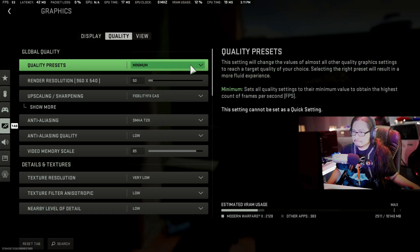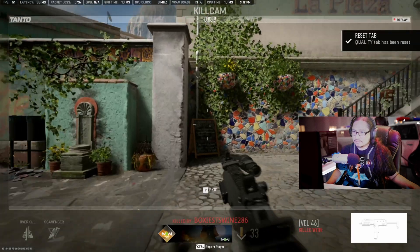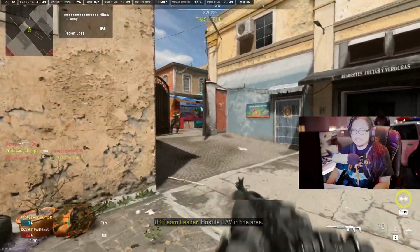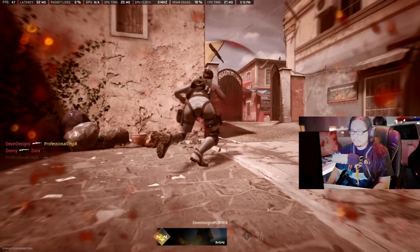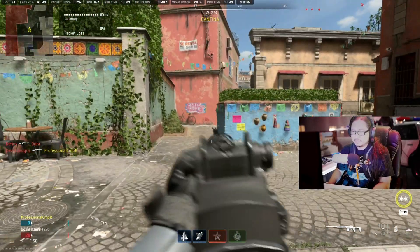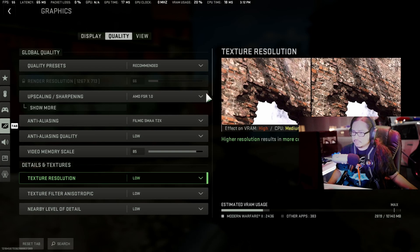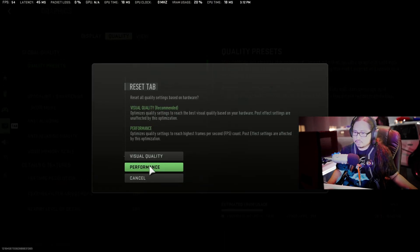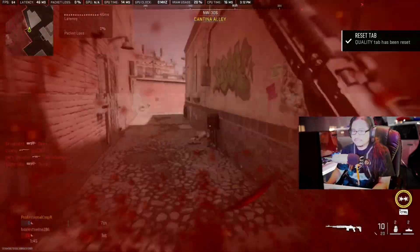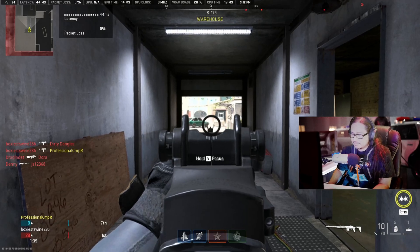Let's try the recommended for visual — see a little stutter there too. Let's try the last one: recommended for performance. It should take us to 60 frames a second. Yeah, see — 65, 62, 64. On minimum I can see my iron sight clearly now.